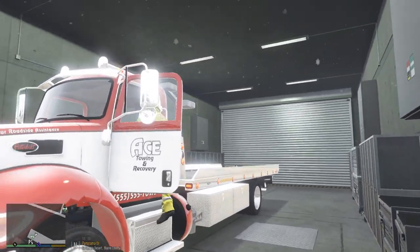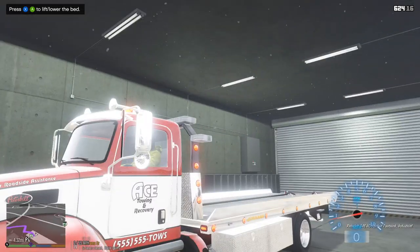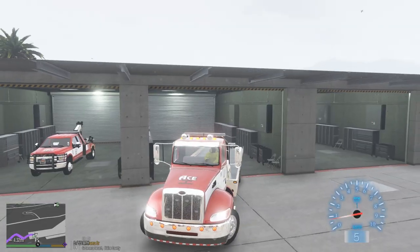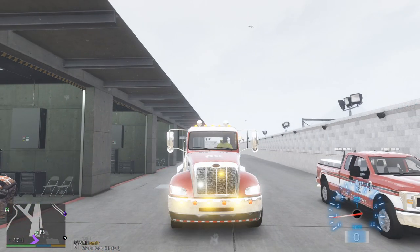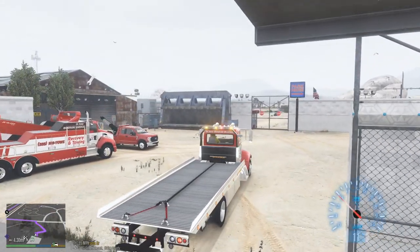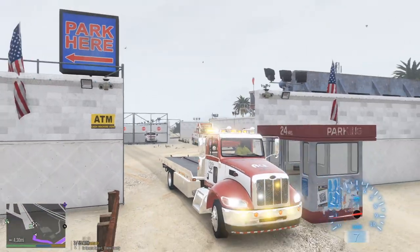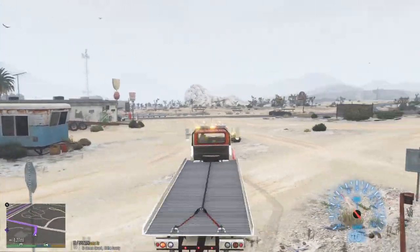For today's episode, we're gonna take out one of my favorite wreckers. This is the Peterbilt 337 chassis with a flatbed rollback wrecker on the back. Let's go ahead and get started. Huge shoutouts to Medic Four Five Two Three for this one — I actually picked it up from being a silver donor on his Discord. If you guys are interested in checking out some early models before they are released, definitely check out his Discord and consider donating.